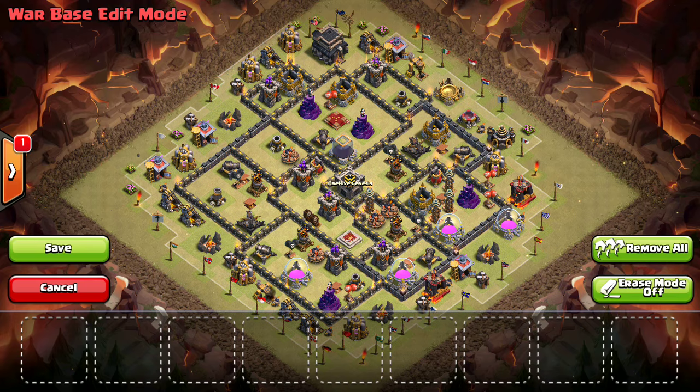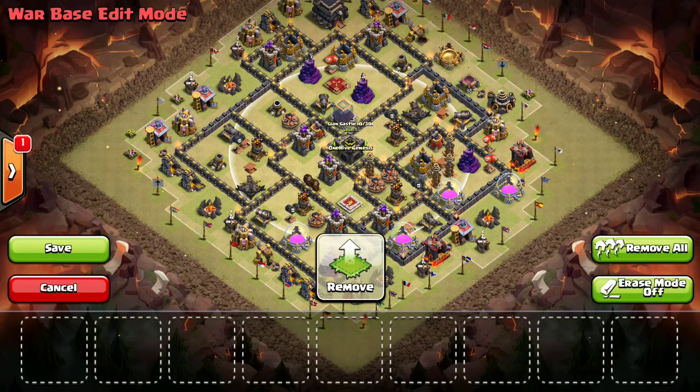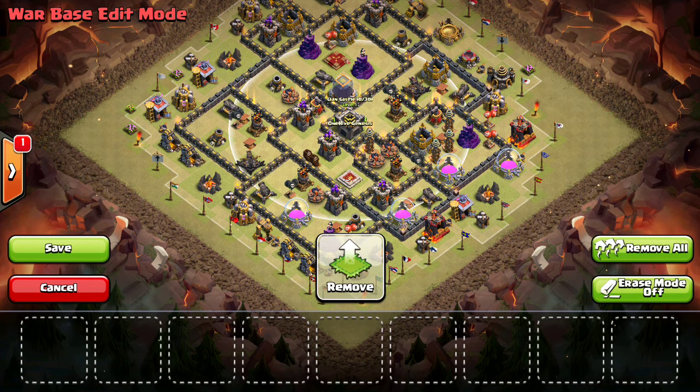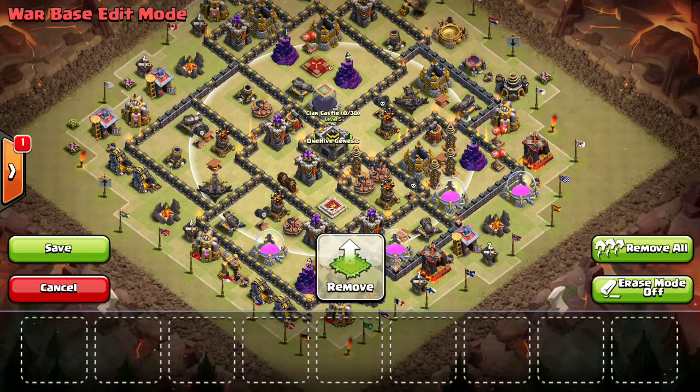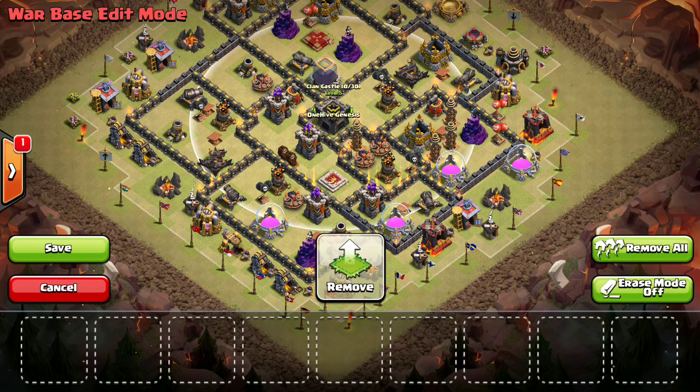So basically, to start off with the general stuff: CC is in the middle. Some people make it so that you can lure it out with just a hog, because the poison spell makes it easy to take out CC troops. Really, what else are you putting in the middle of your base? Centered queens are no longer a thing — you keep them offset — so I think it still makes sense to have the CC in the middle. If someone wants to lure out the CC, make them have to invest 10–15 troop space, like three hogs to do it. So I would make sure it's pretty well centered, though obviously there are other variations.